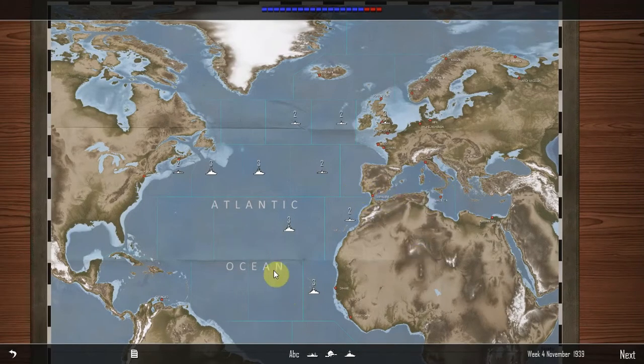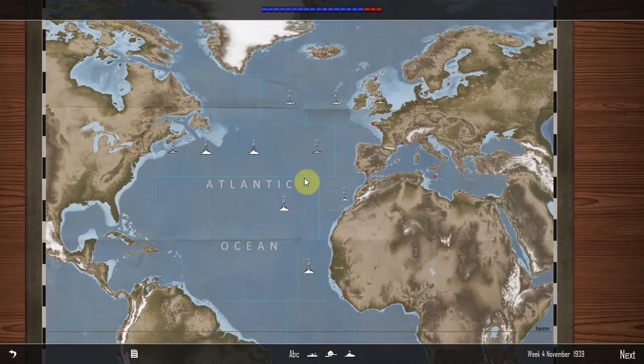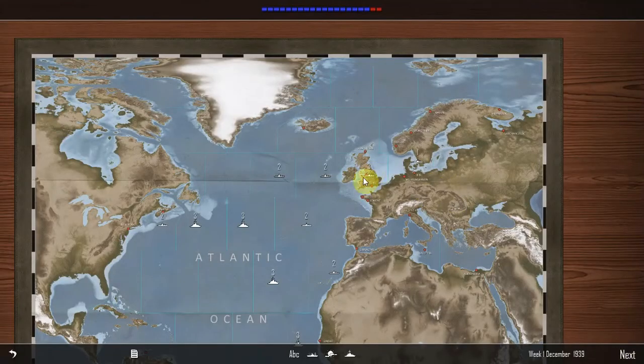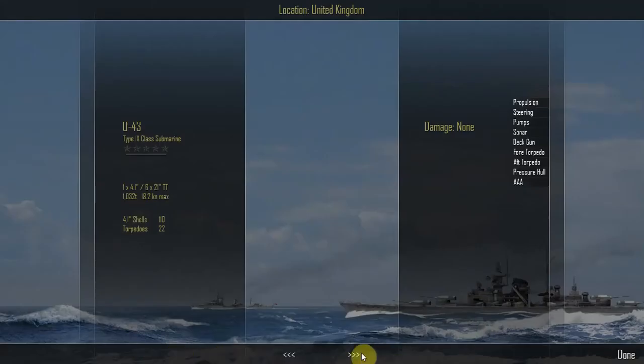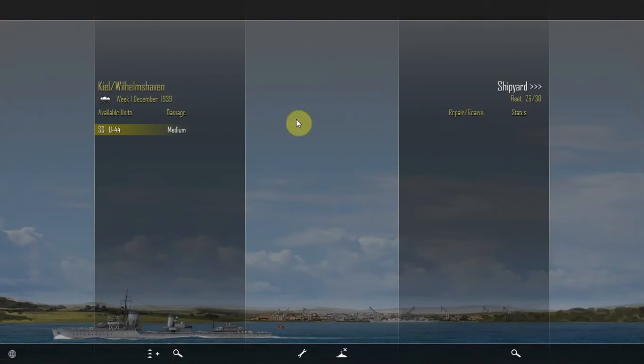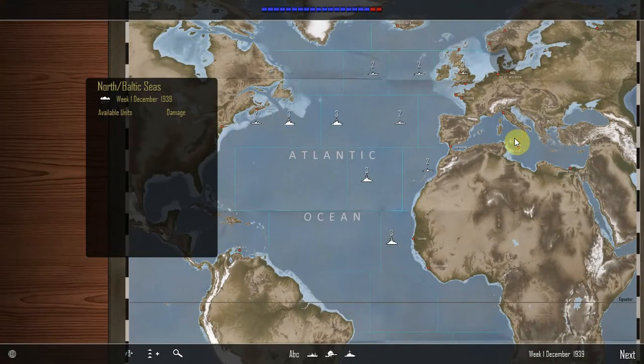Let's do one more. We've got three red squares now on the tonnage wall — let's press on. We're in December 1939. Oh, they've gained a square back. United Kingdom — submarine attacked by enemy aircraft. U-44 will receive medium damage. Let's check U-44. Oh no — pressure hull is destroyed! Well, that's a shame. We can send U-65 back; U-44 can come back into Kiel and Wilhelmshaven for repairs.